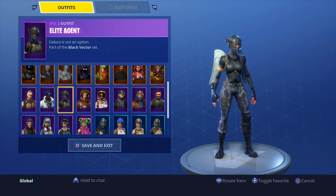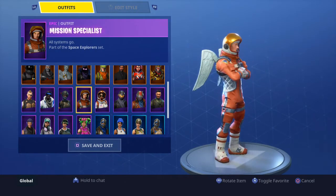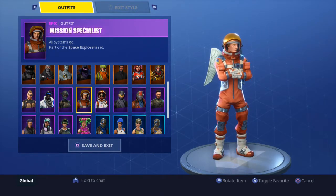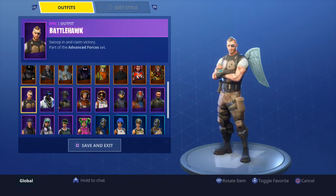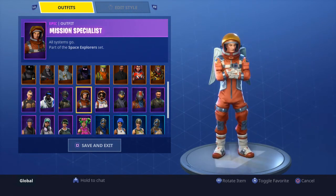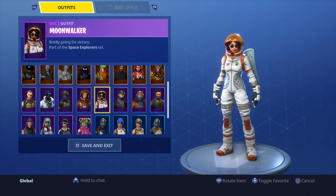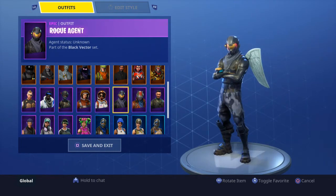Missions Specialist — I did use this a lot at the beginning of season three. This is also the first thing you get, just like Battle Hawk is for season four. Eventually I noticed it was time to move on. Moonwalker — actually, like half my skins in the locker I never used.